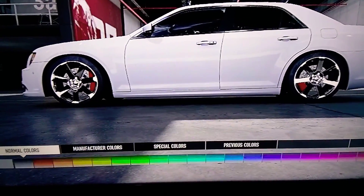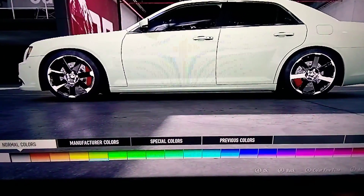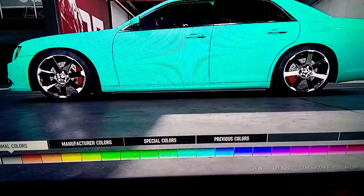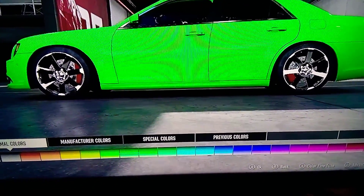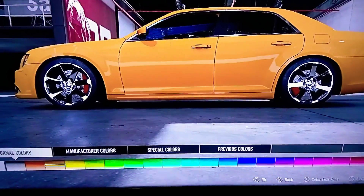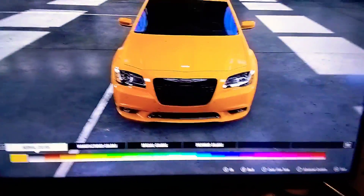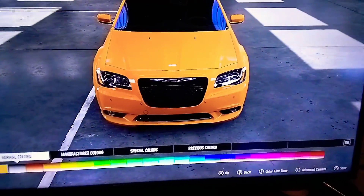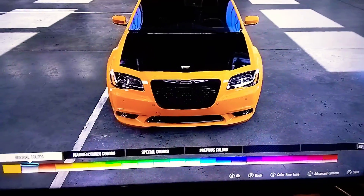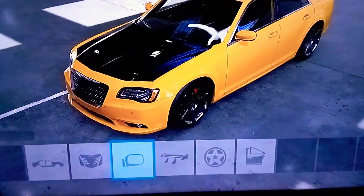All right, let's do the whole body. Pick which color you like — no matter which color. I'll do this color, or you could do it from the hood. Let me pull back the camera. All right, you can do black or the same type of color. Let's do black, shall we?